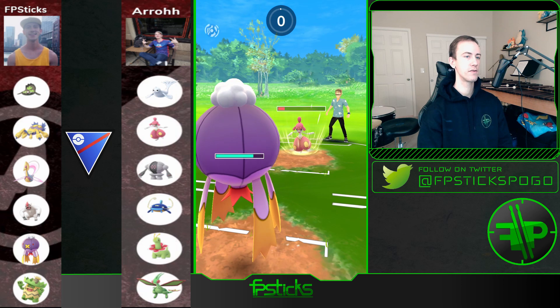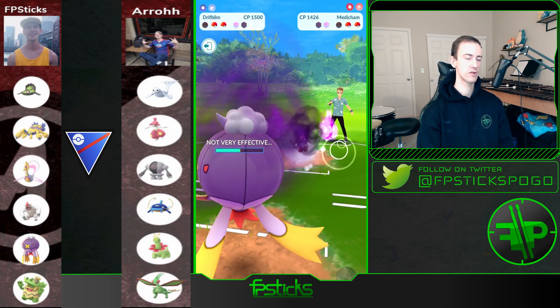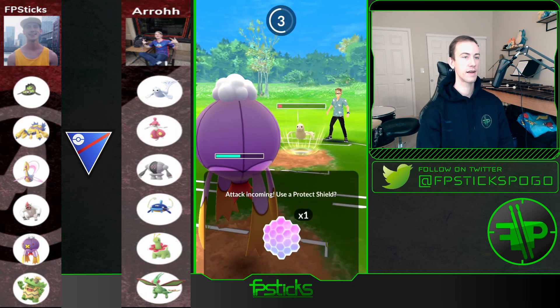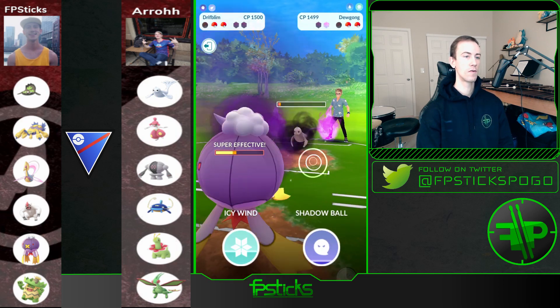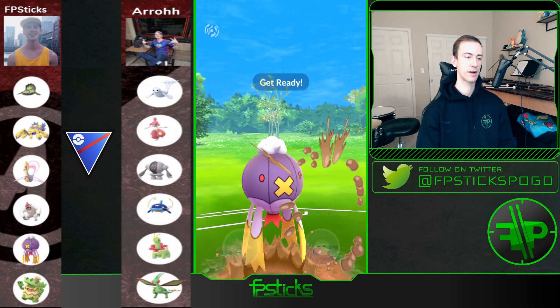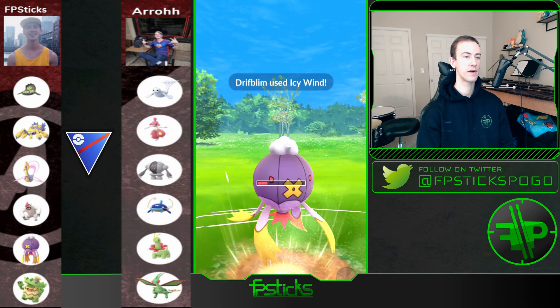I knew he wasn't going to shield it anyway, but this guarantees that whatever attack I get hit with from the Medicham, I'm still going to be able to farm it down with Hex. Out comes Dewgong — this Icy Wind is really going to hurt, and I know he still has Flygon, so I have to shield this up. I'm over-farming a little bit here, and I'm actually able to Hex it all the way down before he gets to another Icy Wind, which is really good for me.